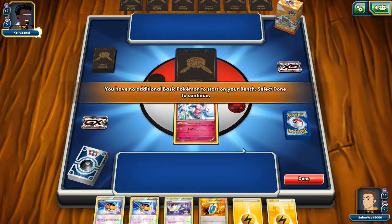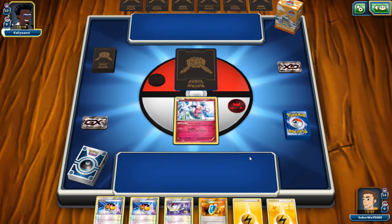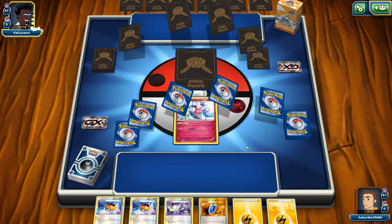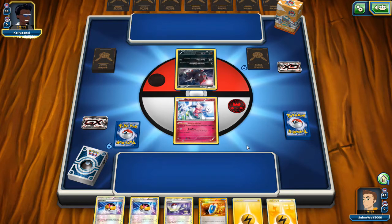Haymaker is the definition of an aggressive, disruptive deck — a good example of that. And Guardia Gallia is a great example of a lock deck, one of the best. Guardia Gallia is unique because, compared to other lock decks, this deck can also hit very hard. And it also has a toolbox element to it, and we're gonna talk about that.